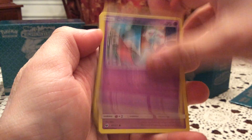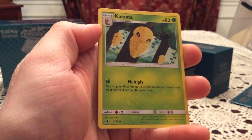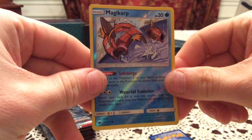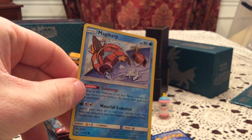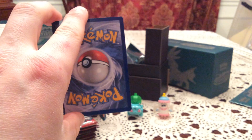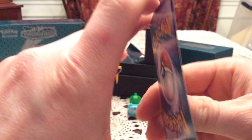We have Jigglypuff, Chimecho, Spoink, Swablu, Swinub, Kakuna, Staravia, and Lusamine. Reverse: Magikarp — common Reverse Holo, number 17. I'm not actually missing all that many reverses considering how many are probably in the set, so I'll be surprised but very happy if we pull one new one. The rare: Starmie, non-holo rare.